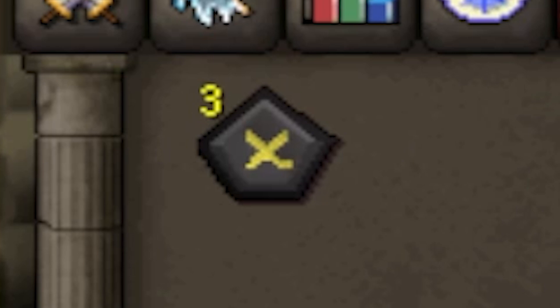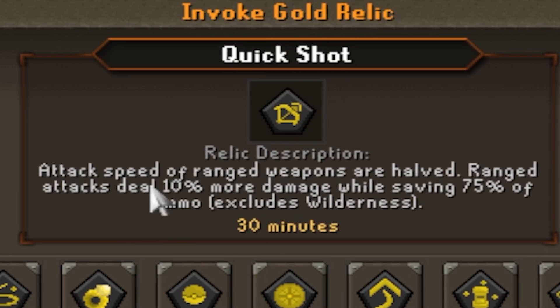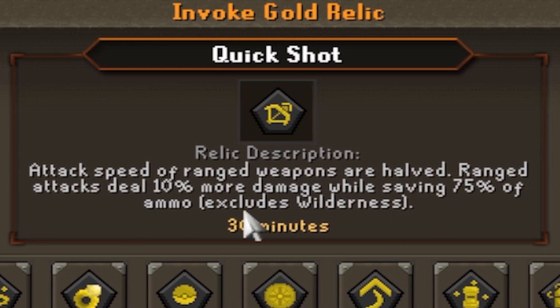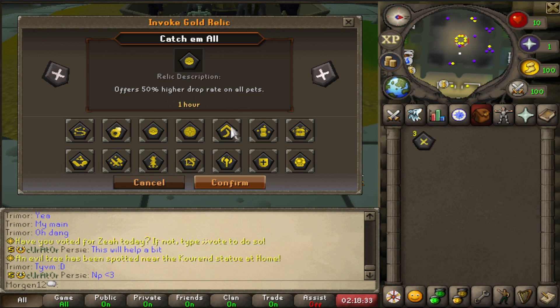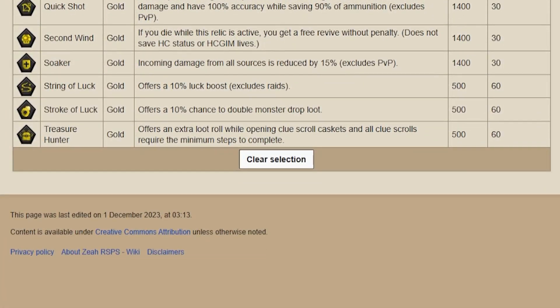There are also gold relics. These are better but are time-limited. When you evoke one there are so many different options, all with different time limits. Quick Shot is 30 minutes — attack speed on ranged weapons is halved, they deal 10% more damage while saving 75% of ammo. That's wild. The list goes on including higher drop rate on all pets. The full list of all relics can be found in the wiki.